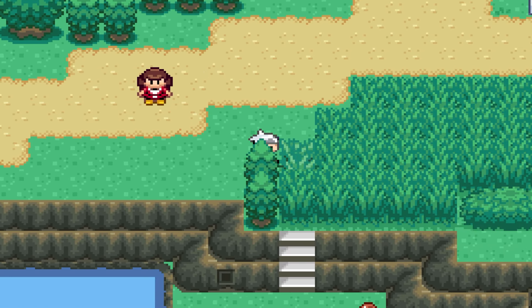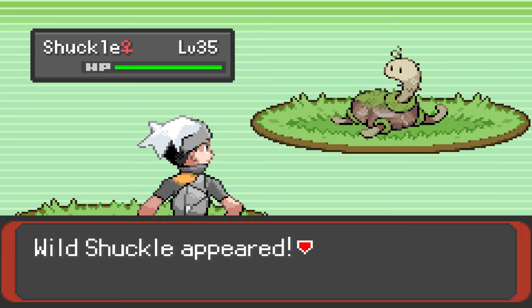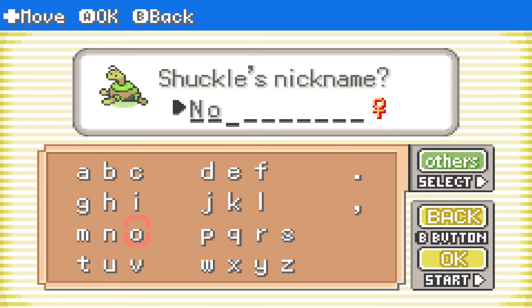We pass up Fortree for a moment to head to Route 120 to pick up a new Hoennian form of Shuckle, who is now a Rock and Grass type. Nott won't see much use, but we're happy to have her along for the ride.